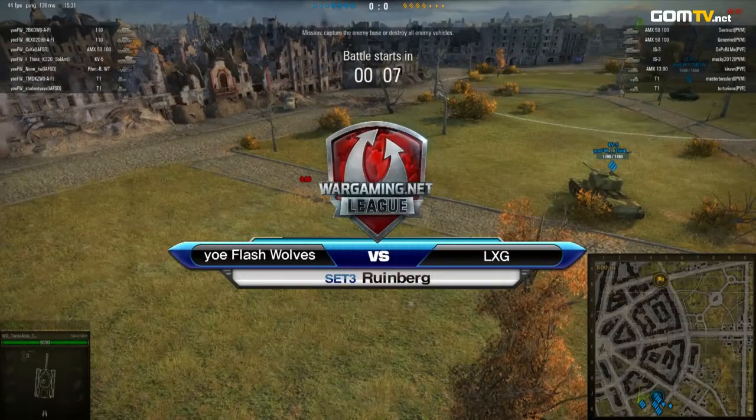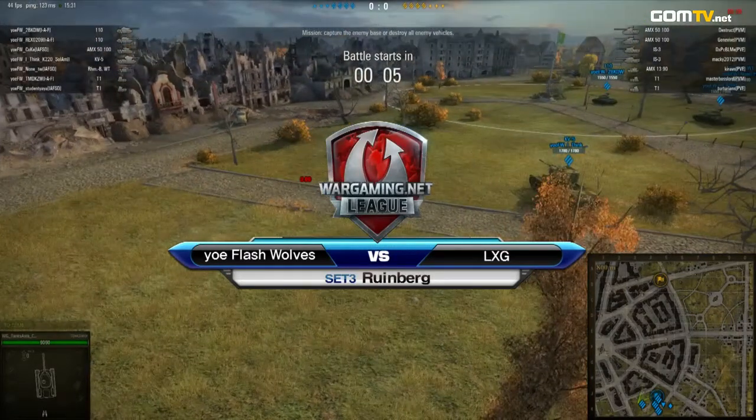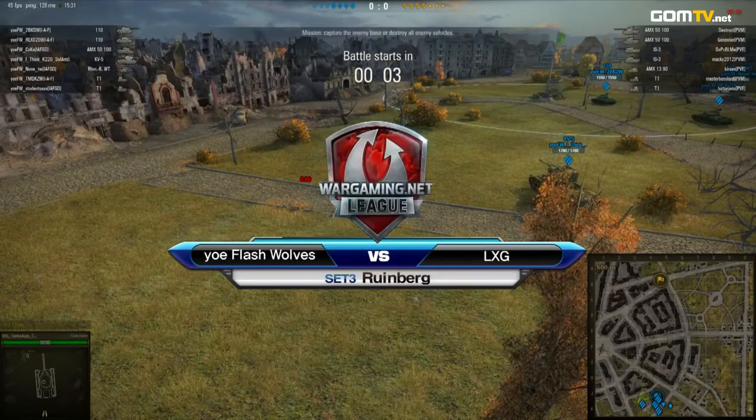Set number three on Roonberg. Flash Wolves, SDP team to the south, their opponents. LXG up to the north.